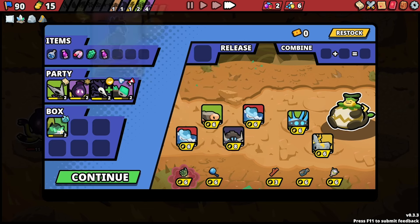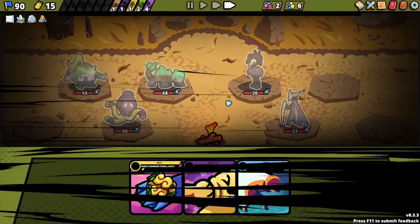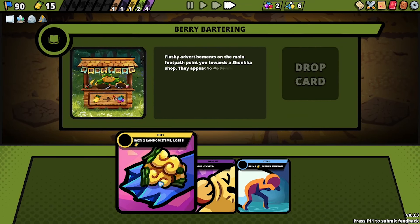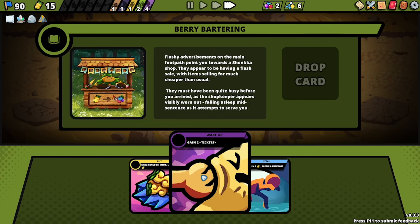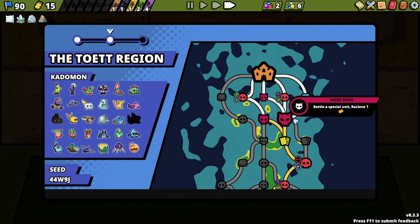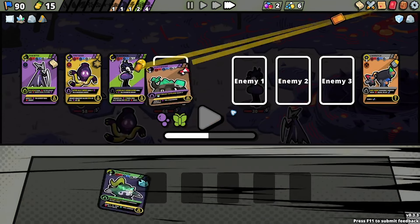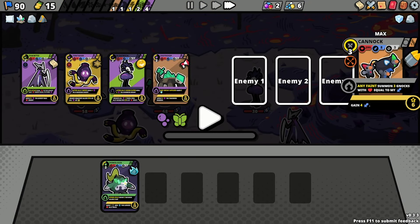Do I want to just buy and get some more XP? Not necessary. 'Gain two tickets' or 'gain two random items, lose three money' or 'battle a mini boss, gain two tickets.' What are tickets? Oh I know what tickets are — I'll take tickets. I want the XP. We're going against Kanak — what do you do again? 'Any faint, summon three Kanaks.' So when you faint you give them attack.